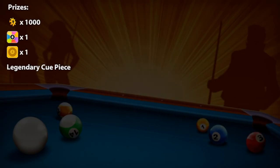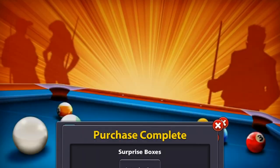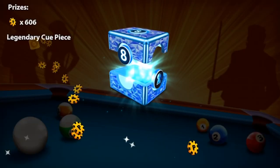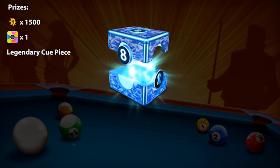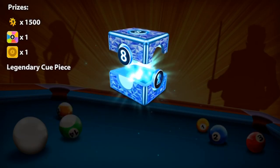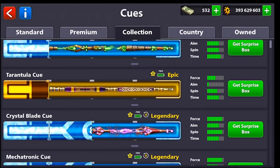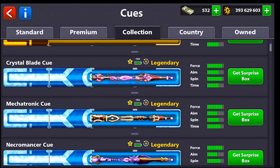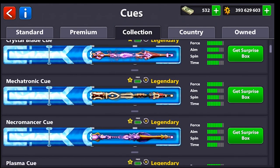We got a few pieces from new cues but I wanted to get much more on this video. I really want the Crystal Blade cue - if I can get it on this video, I'll thank Miniclip for that. There's a lot of force power here. I just bought another three so it's already 24 legendary boxes. I'm really hoping to get the Crystal Blade cue because it has a lot of force power and a lot of spin power. You're gonna see it has 72% salary back, meaning if I play on 10 million I'll get about 7 million back - so I only lose 3 million instead of 10.